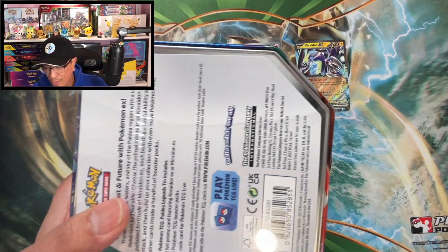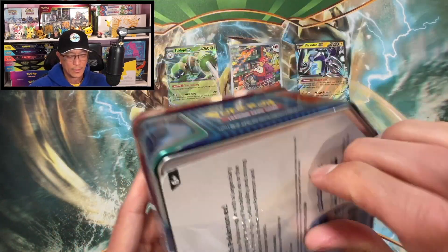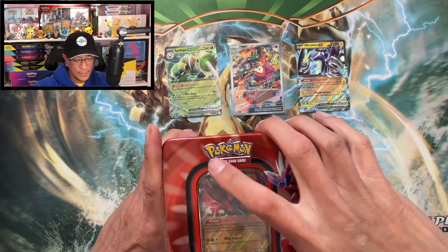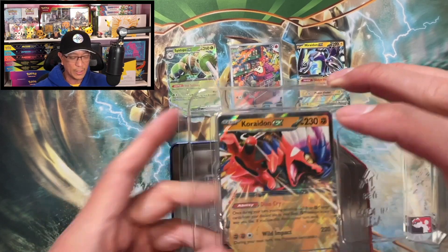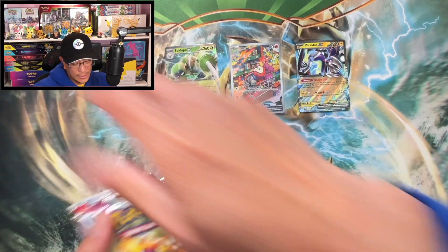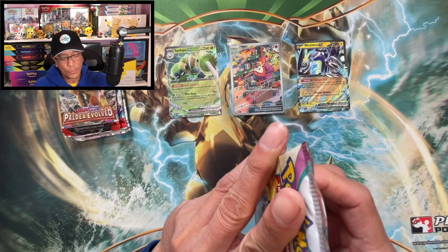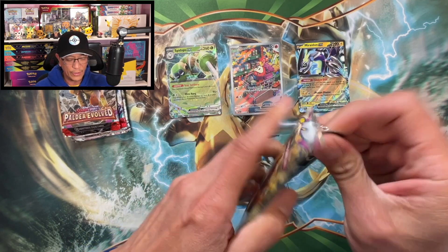Let's see what we can do here — we can only hope for the best, guys. It's a hit or miss hobby, that is the nature of this hobby. There you go — there's the black star promo and there is your code. Four more booster packs, here we go.